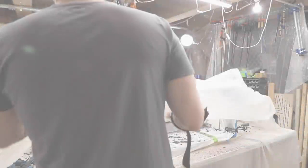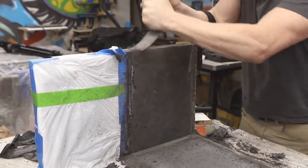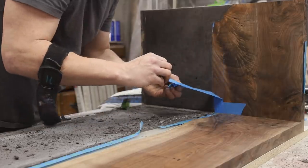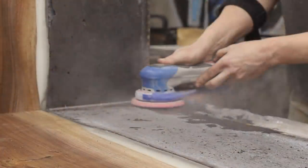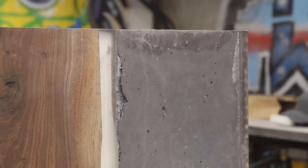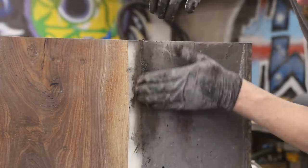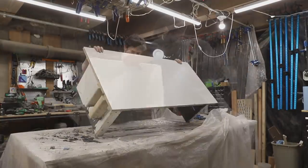I let the concrete cure 24 hours and then removed the plastic and tape. The wood and epoxy were in pretty good shape, but I still needed to do some processing on the underside before demolding. I used diamond sanding pads to get the concrete edges flush with the melamine for a nice straight bottom edge. There were also a couple of air pockets that left gaps in the backs of the legs, which I filled in by hand with more GFRC mix. After the patch set up for a few hours it was time to demold — concrete Christmas.